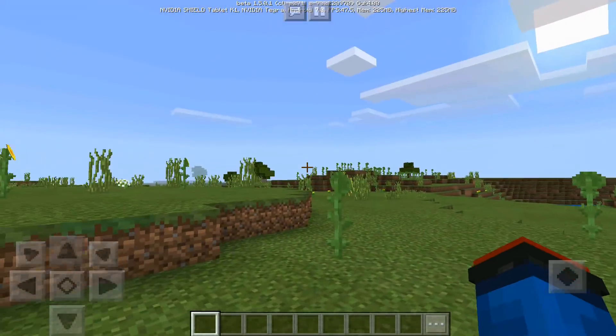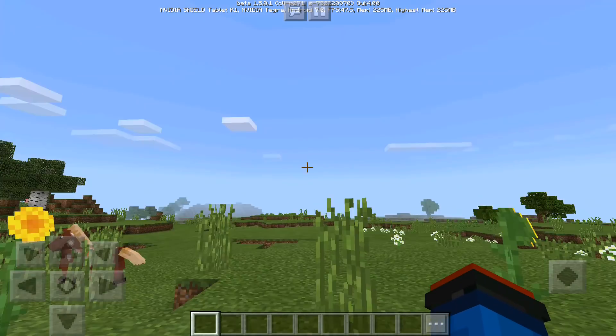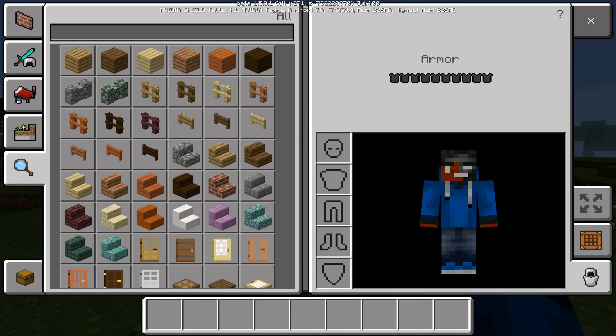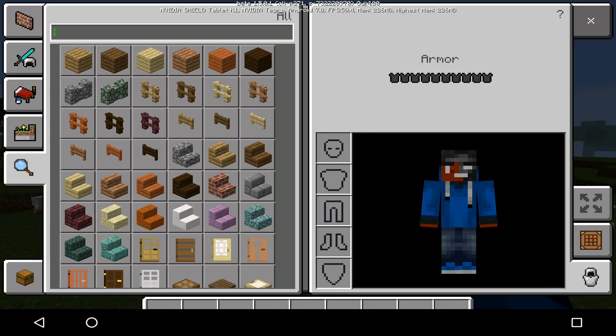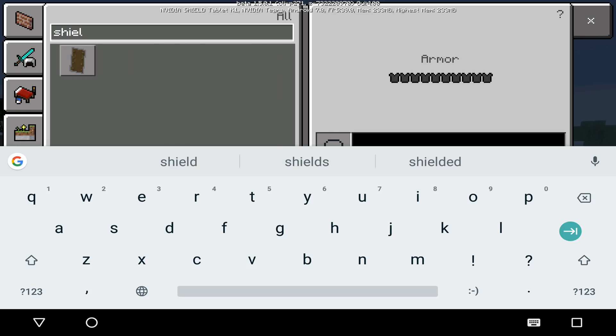Alright, we are in the world. This baby does replace a trident, but if you type 'trident' in the search bar you're not going to find it — they changed the whole name itself. So go to your search bar and type in 'shield,' and you should be able to find it perfectly fine. I actually don't even know where it's located in the menu, so just use the search bar and type in shield.